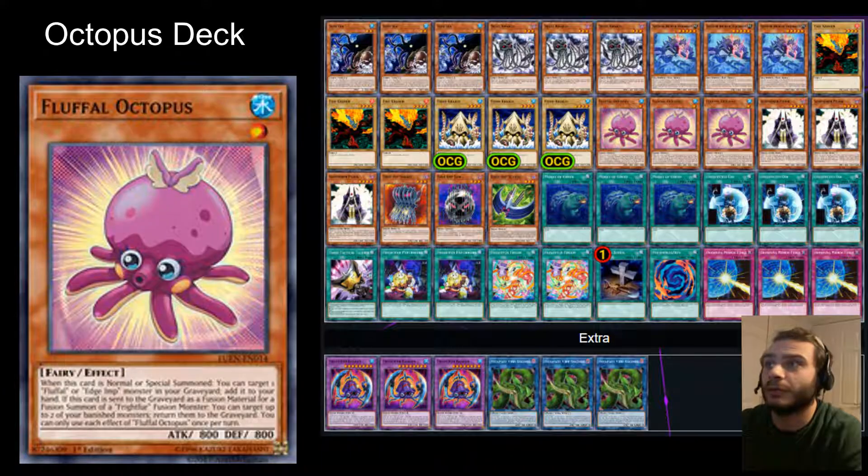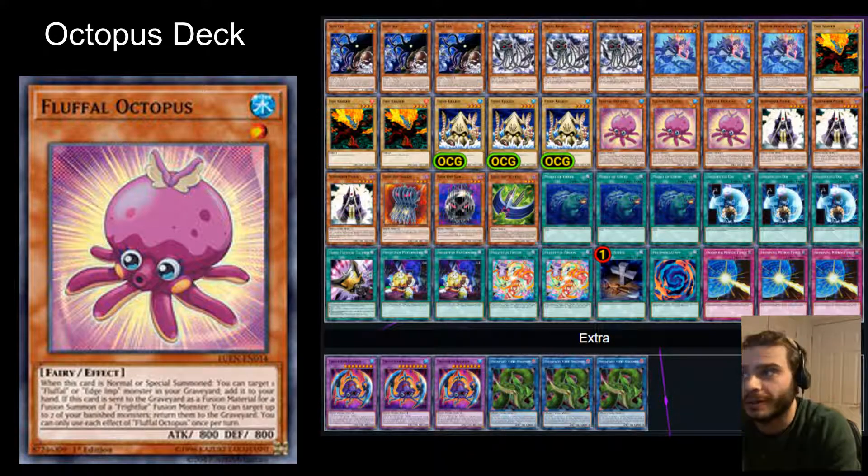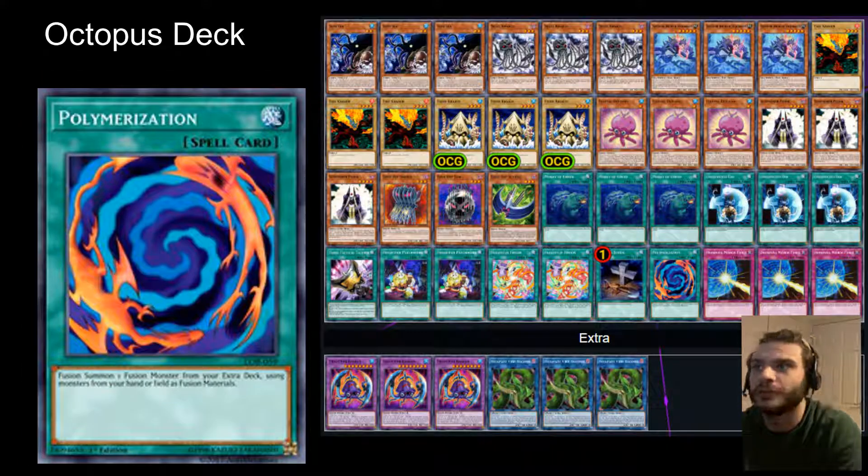The Fluffle Engine: we've got Fluffle Octopus, which is actually probably one of the best cards in the deck — it allows you to recycle Fluffals and Egymps. Basically, you're just going to keep getting them back. The aim is to be using that alongside Frightfur Fusion, maybe Polymerization if you want to, and bring out the Kraken.